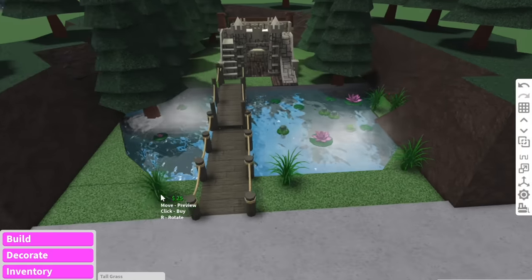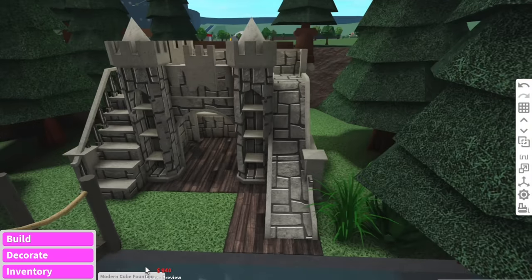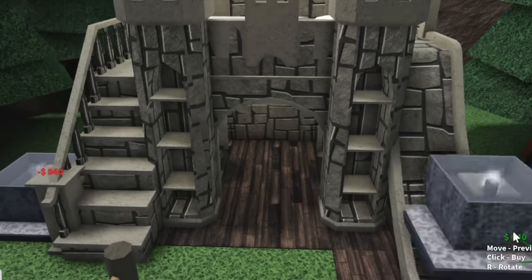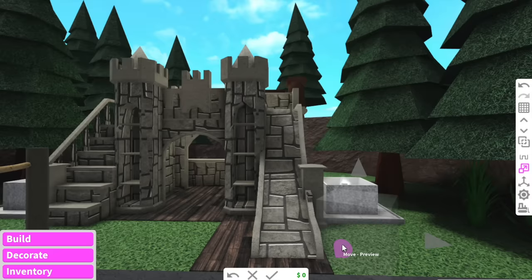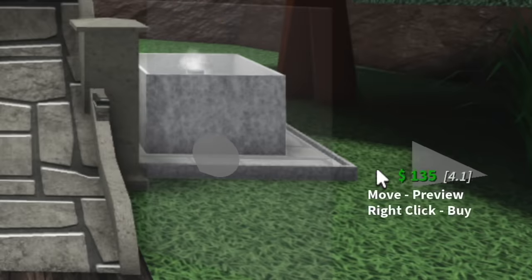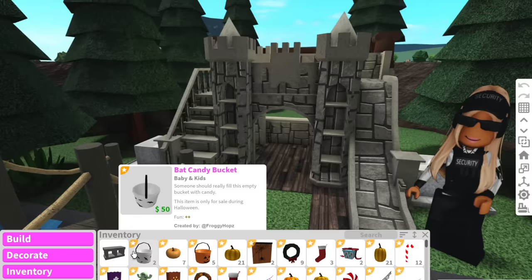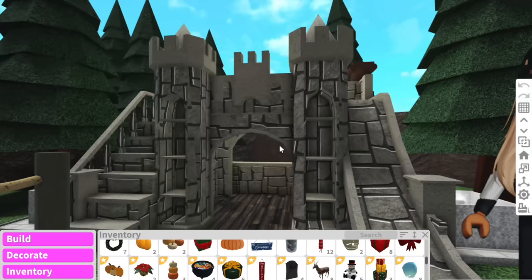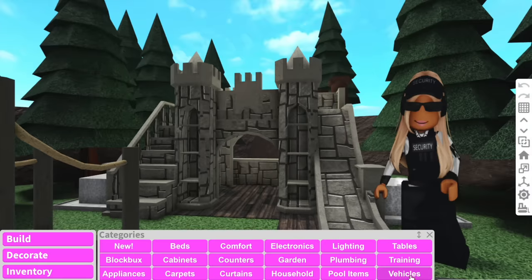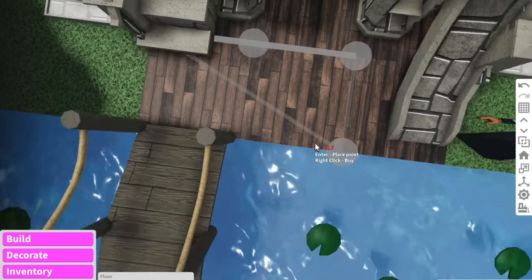I'm also going to add some more greenery to the outside to make it look more realistic. Like with any good old-fashioned castle, we need some good old-fashioned water fountains. And I feel like we need a guard at the front, so using a transparent cube and a decal on top, we then have our own Alaska Violet security.